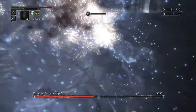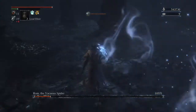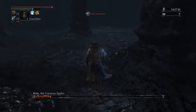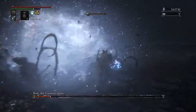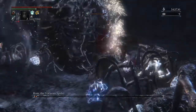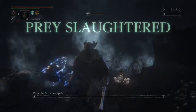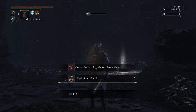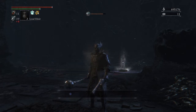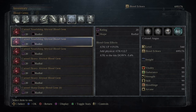Keep spamming and get as much health as you can. You're probably not going to kill Rom in this phase, but sometimes you do. When Rom is low she'll spawn in a specific location, so run back there and kill her in one or two hits. This is a very clean Rom kill and then we get a cursed nourishing abyssal blood gem, radial type.